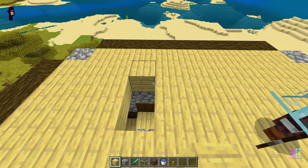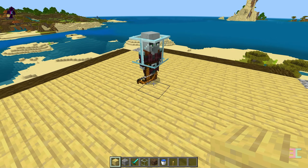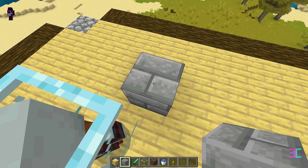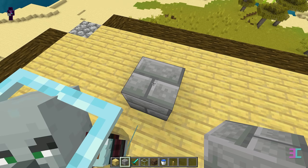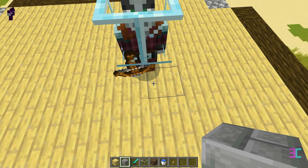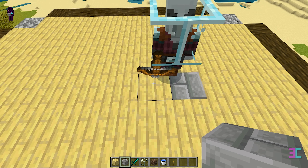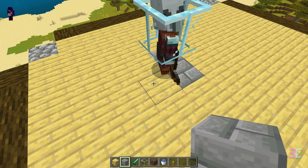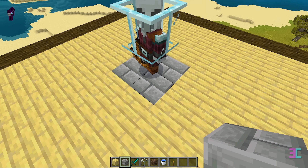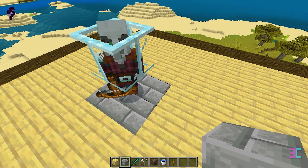Close the gap for the stairs using blocks of your choice. Here's an easy way to determine where north is. Place a stone brick block and you'll see the T-shaped pattern. The larger section of the T always points north and mobs will spawn at the top left corner of this block. To ensure we have the correct corner, place four stone brick blocks beneath the mob.